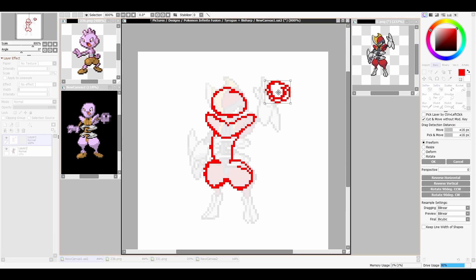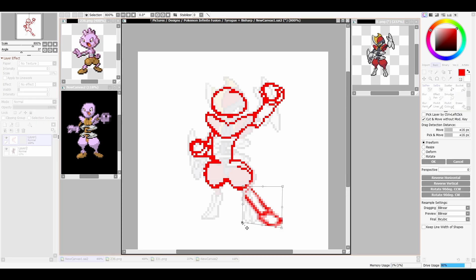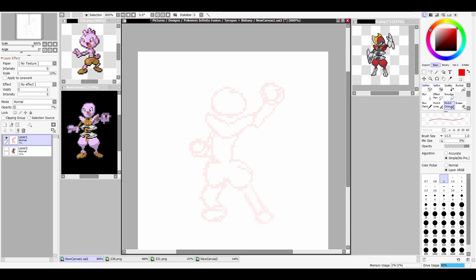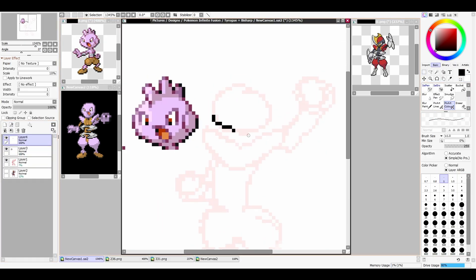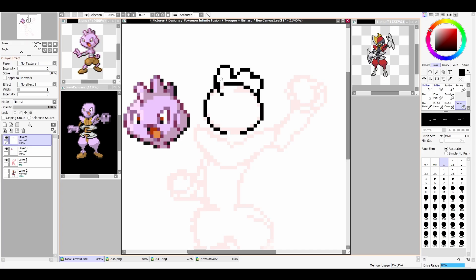Another way is to use bases, and that is basically just taking the already existing sprite and editing it. This is better for fusions that don't have much of a change in pose or anything, because you want to get it as close to the Pokemon style as you possibly can - it needs to look like it's from the actual games. There are so many guidelines you need to follow, such as how the shading goes and the lines, so using the base of the actual sprite can really help with that. And the other way is referencing official art, which is quite self-explanatory.